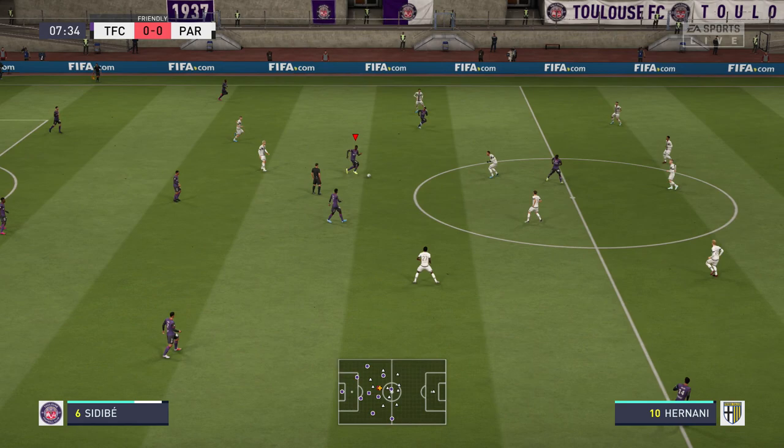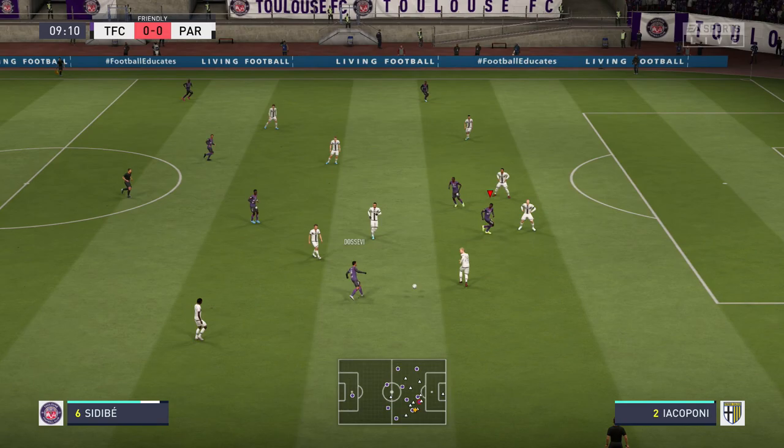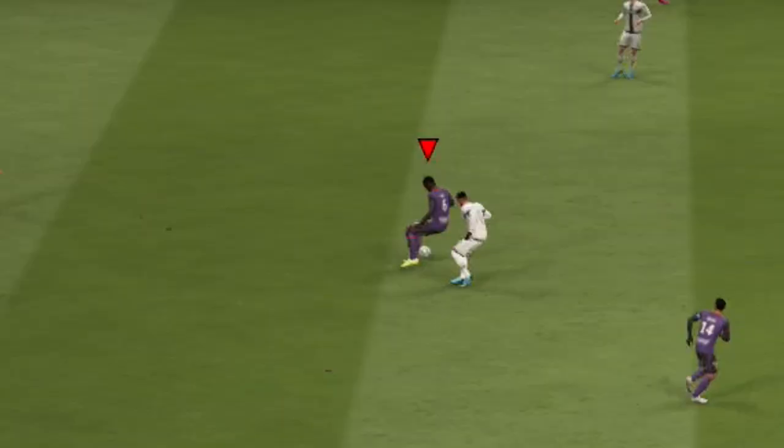I'm gonna be showing you some highlights in the game. He's really good at holding the ball — no one can get him because he's so tall. Just containing with him, he's gonna push everyone off the ball. As you can see, stamina, strength, aggression — all the defensive stats you need on a CDM are so good. I know it's only 68 overall, but for a 20-year-old cheap player, he's a hidden gem — it's actually unbelievable.